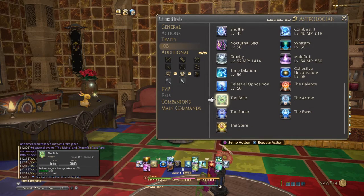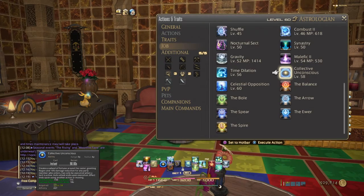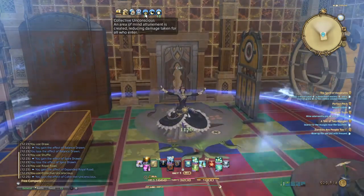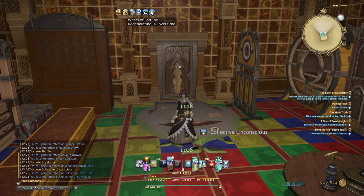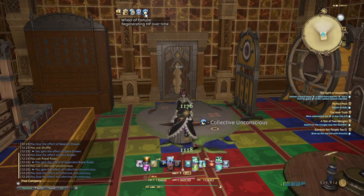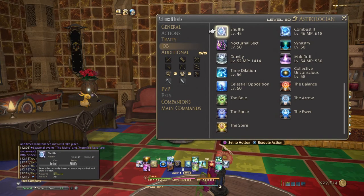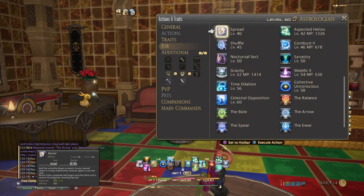The Balance, Bole, and Arrow now have a 30-second duration. Collective Unconscious has changed for the better — it's actually a really good ability now. It gives a barrier for whoever stands inside of it, and regen for 15 seconds for whoever enters. The effect stays on the player for the duration no matter if you stop casting or they exit the dome. Synastry is more useful now as a buff since it increases HP restoration by 20% while giving whoever you're linked to 40% of the HP restored from other party members. Shuffle's recast is 60 seconds, meaning you can shuffle at least every third draw. Spread can be used out of combat — you can preload a desired card prior to entering a duty as long as you aren't being level synced. You cannot preload a Royal Road though.